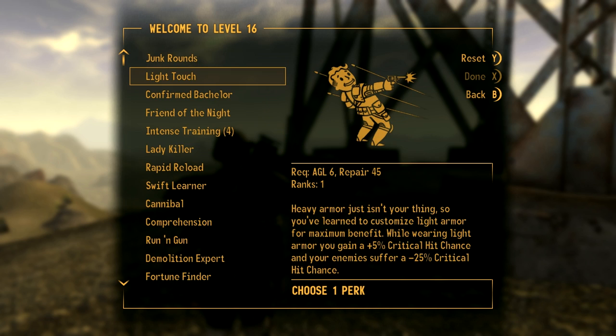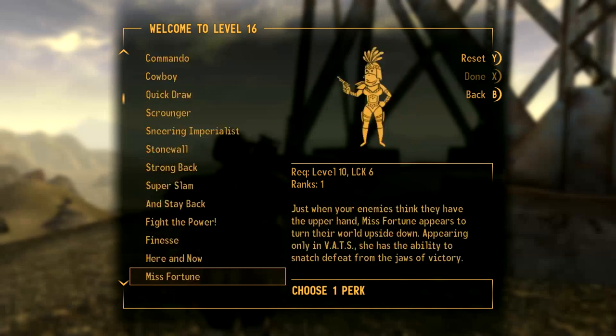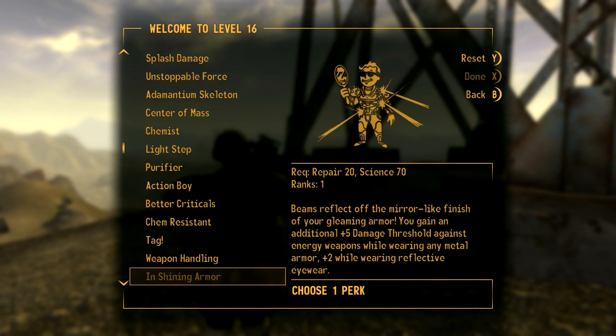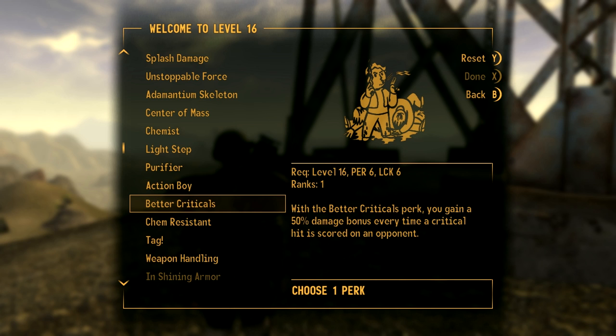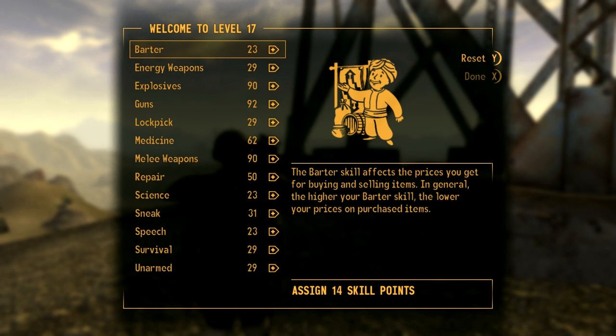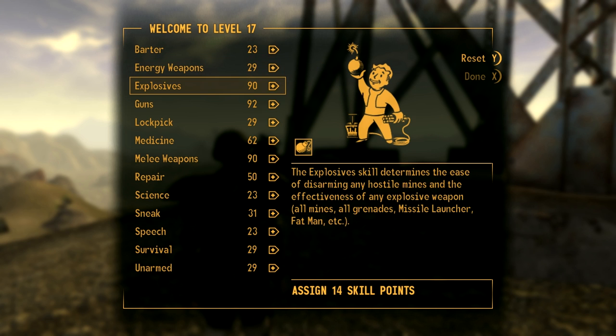We'll take up our medicine again. Now, yes — this is the one we wanted: Better Criticals. I think it's a great perk. We're going to be using grenades, lots of explosives, headshots — it's basically just more damage, and we've got the stats for it. It doubles up with Bloody Mess — you'll see a lot of gore with all the critical hits and critical damage.